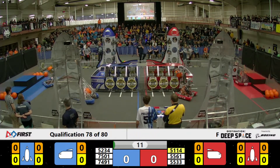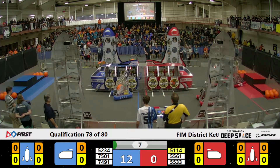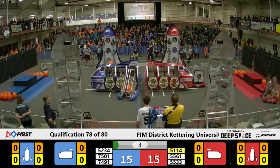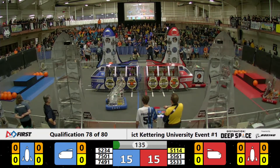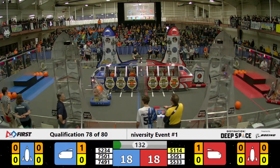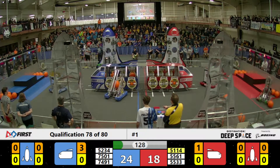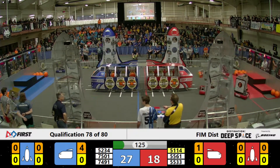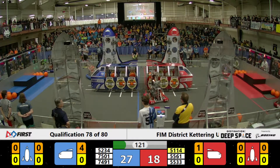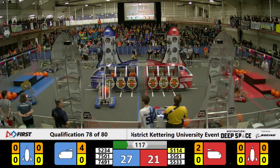Here we go. We've got the Red Alliance putting in a cargo. Blue trying to do the same. That's kind of how we play this game, and with that the sandstorm is over. We've got 51-14 going for the cargo in the corner for the Red — Flushing Raider Robotics, typically a hatch panel specialist, trying to clear out some of the cargo that their partner left to get that hatch.